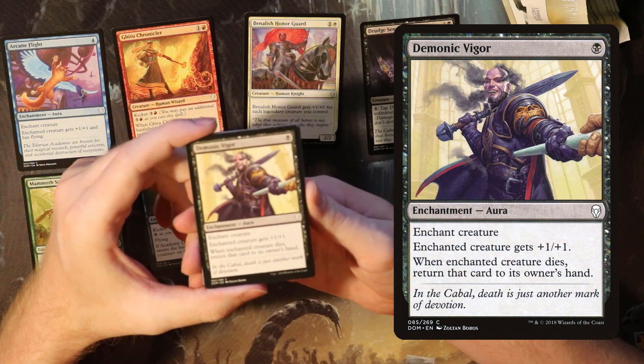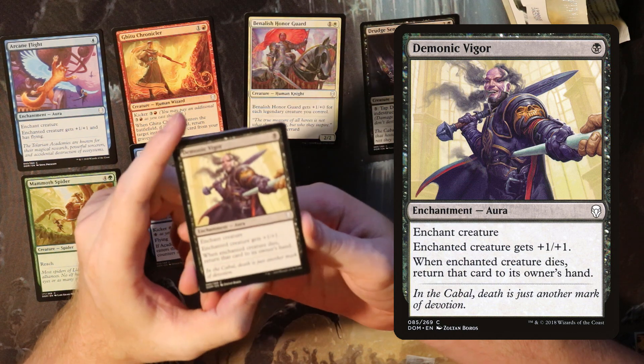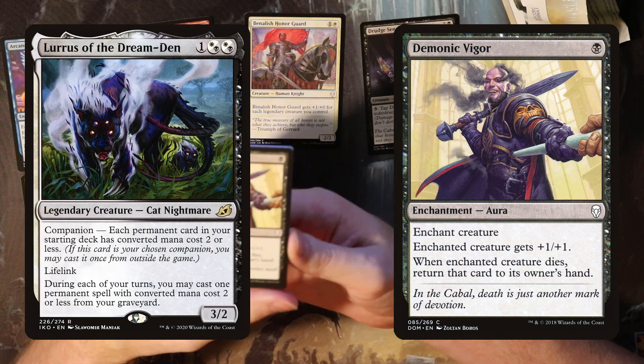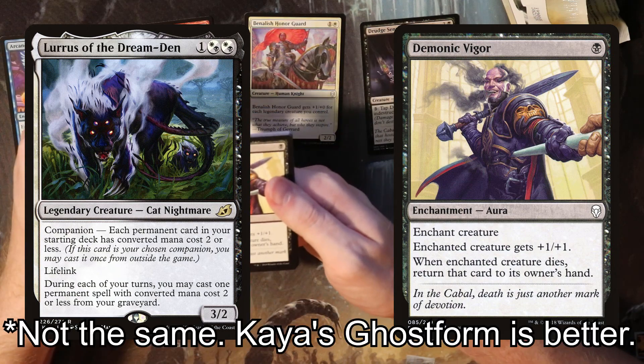Demonic Vigor sort of suffers from the same problem as Arcane Flight in that it is an aura. However, when the enchanted creature dies, you return that card to its owner's hand. So this works well with Lurrus — though I guess they're not in standard at the same time, and Lurrus already has Kaya's Ghost Form which is effectively the same thing.